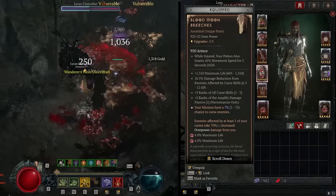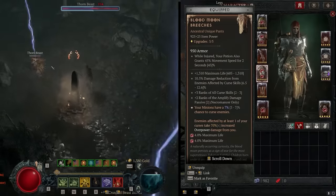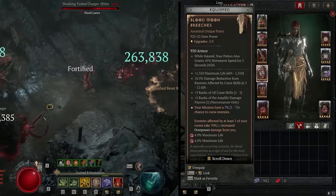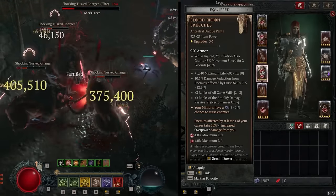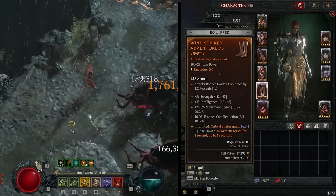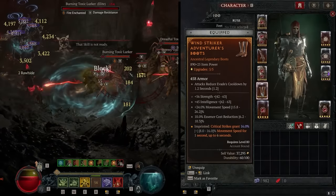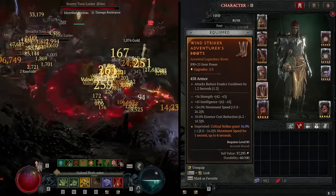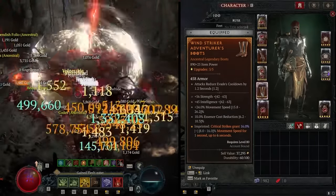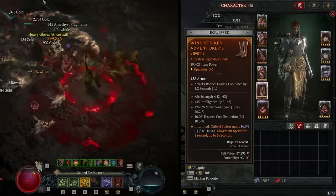On our pants, we need the Blood Moon Breeches. You're looking for plus two ranks of Amplify and the highest maximum life roll possible — all of the stats on these are important. This gives us a 70% damage multiplier on our overpowers as long as they're cursed, which is why it's so important to curse elite packs when you engage them. On our boots, we want movement speed, essence cost reduction, and intelligence. We're looking for the Wind Striker's Aspect for increased movement speed after crits. Every cast of Blood Nova hits every enemy three times, plus Bone Storms are constantly hitting enemies, so we're getting loads of crits and it's very easy to keep up Wind Striker's Aspect.